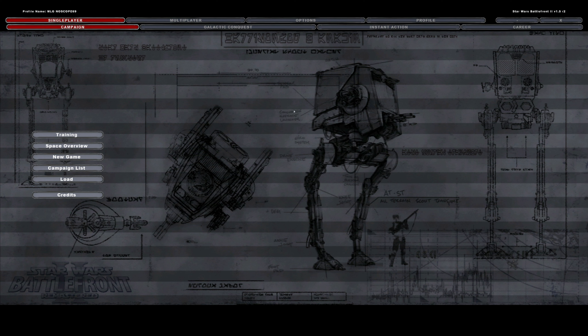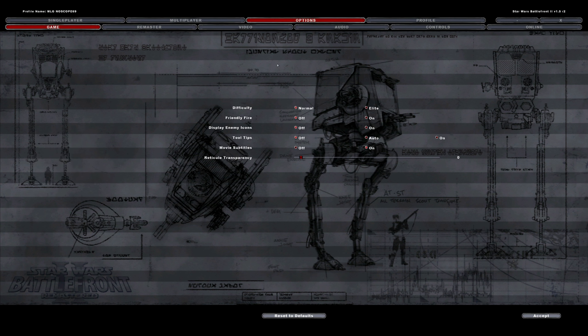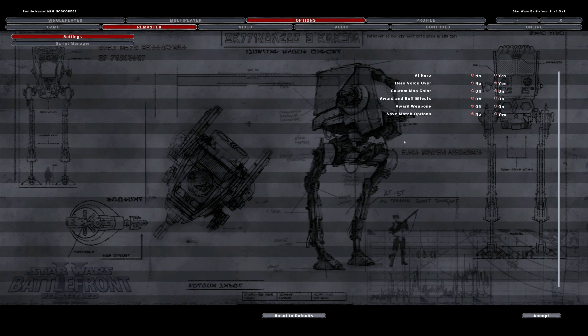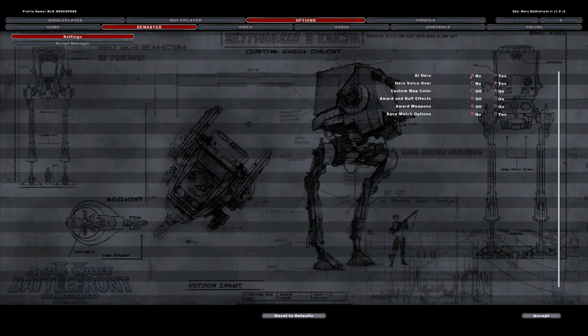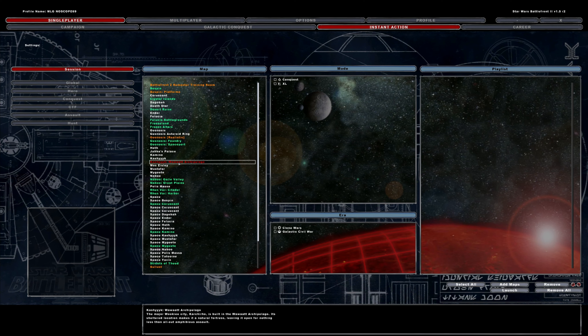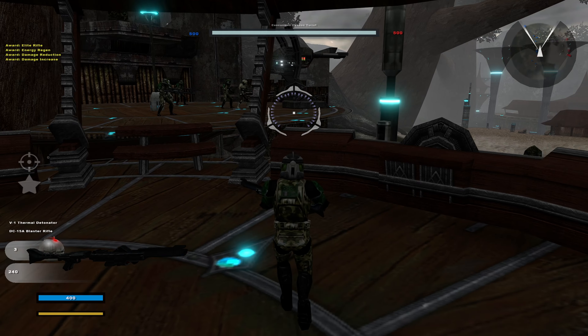Here we are in the game. But before I get into it, if you enjoy this content, like and subscribe — it really helps the channel and it means a lot. Before you play, what you want to do first is click on options, then remaster. Here we have some settings. What you want to make sure is that AI hero is off, because the custom maps in the Battlefront Reforge mod already have an AI hero script in them, so this will conflict with that. So you want this off.